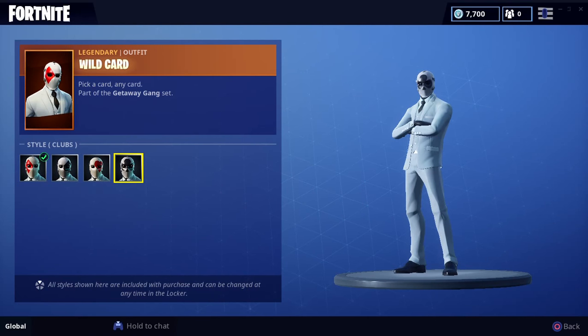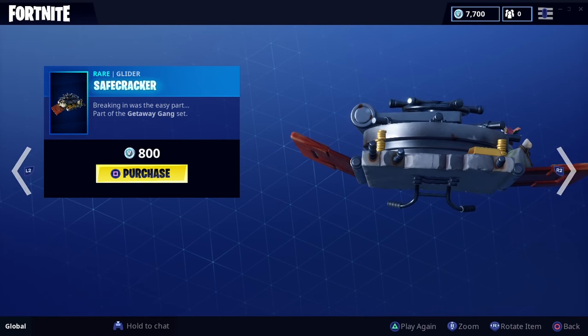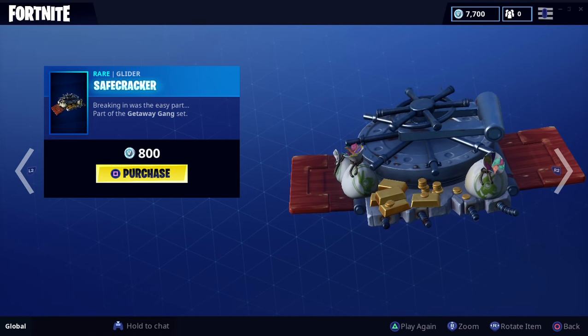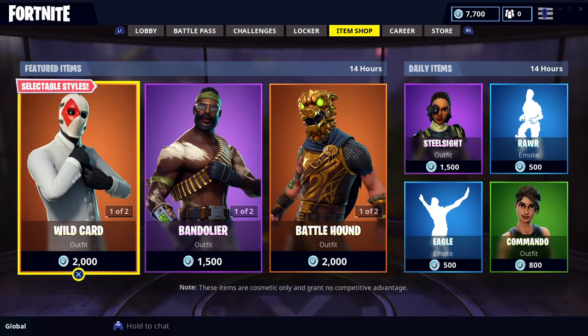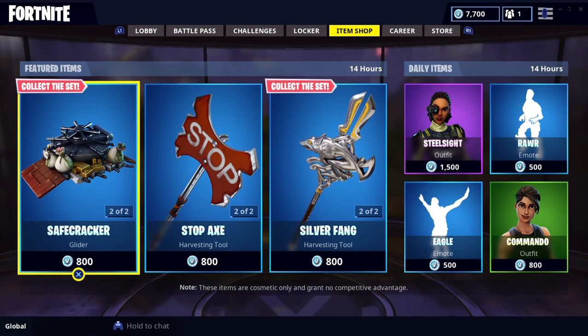All styles shown here are included with the purchase and can be changed at any time, so you don't need to complete any challenges. Here is the Safe Cracker glider. This is in the item shop, it is legendary, and you do have to pay 2,000 V-Bucks for it. Hope this video helps and hope you guys enjoy.